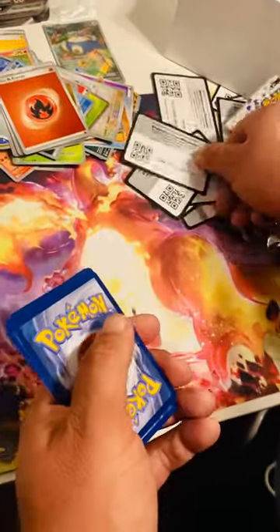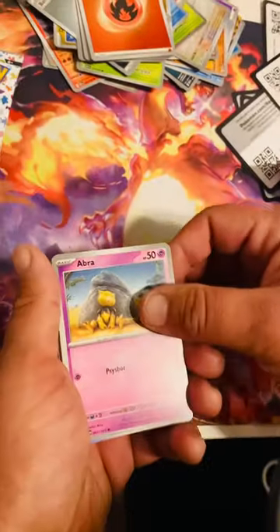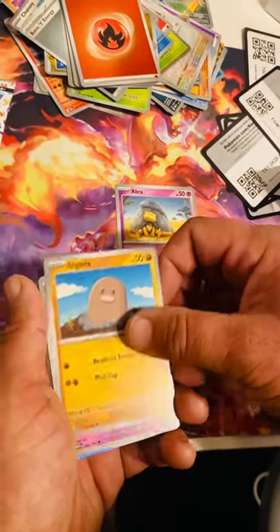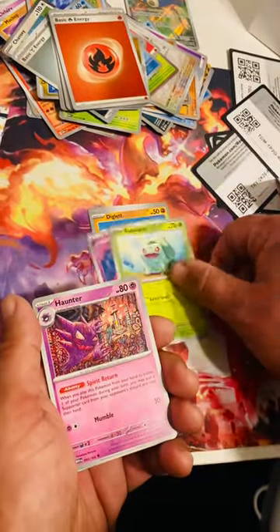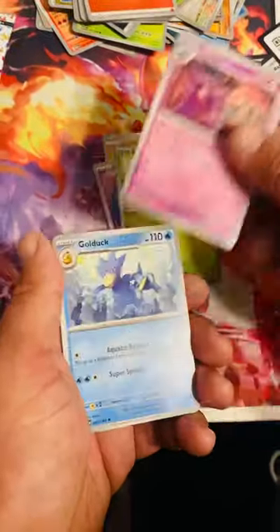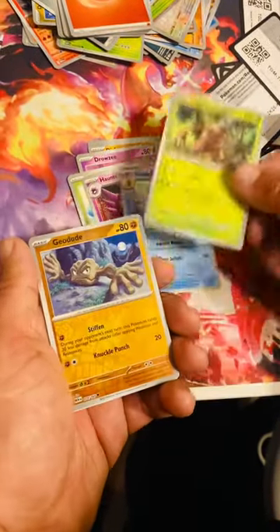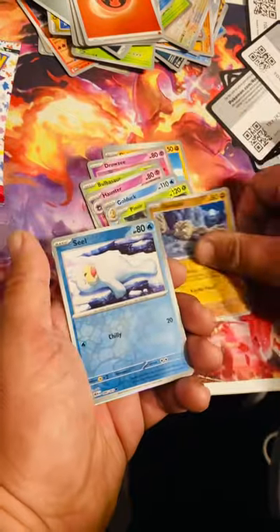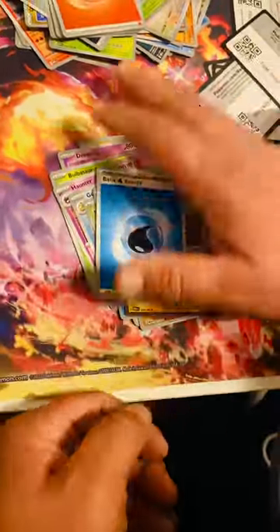Trainer code — see what this luck brings. We got an Abra just falling asleep under a rock, Diglett, Diglett, Drowzee, Bulbasaur, Haunter just looking around to haunt people, Golduck just going for a swim, Pinsir just breaking stuff, Geodude. Reverse Seel, reverse Jolteon, and a basic Water Energy.